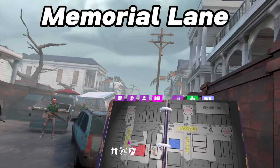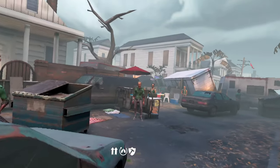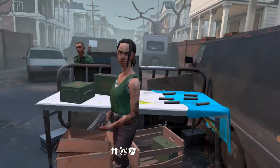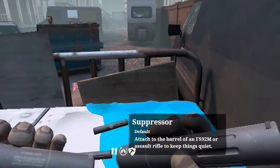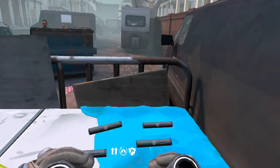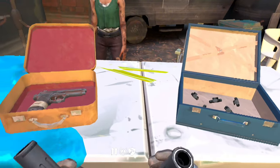Next up, the Memorial Lane foothold will be right here on the map on Bordock Street. This camp is also a good one because every single day you can find six suppressors, which are very, very good. These are extremely useful at night and they help you be stealthy.